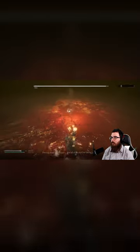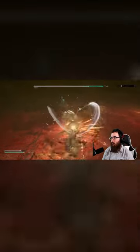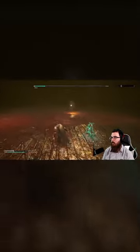Phase two is more of the same, but if he runs at you with his cane in a sheath style, he's going to do a five-hit combo on you — this is the new move for this phase. He also changes that backstep into two-hit combo into a backstep three-hit combo.